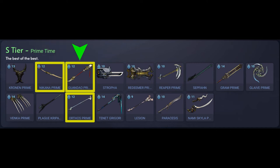Next we have the Guandao Prime, a primed variant of the Guandao Pole Arm weapon, doing primarily slash damage. It's a high damage weapon with high crit chance. You can acquire this from Void Relics or other players and some of the relics are currently vaulted and some are not. We have the Orthos Prime which is a primed variant of the Orthos Pole Arm weapon, doing high slash damage, high crit chance, and high status chance. You can get this from Void Relics or other players and some of those relics are vaulted and some are not.